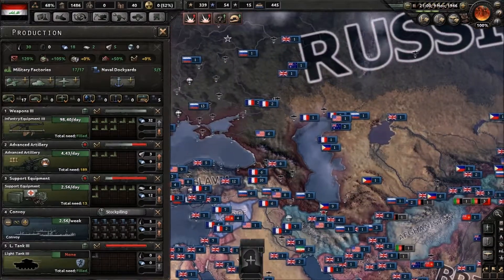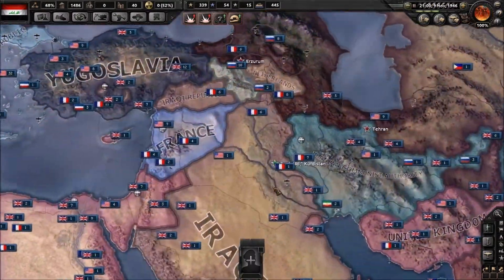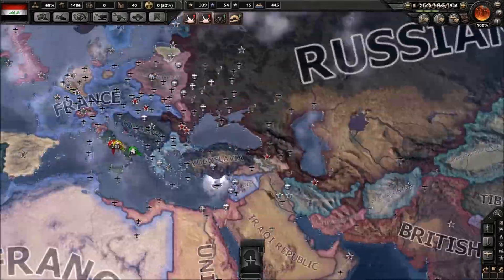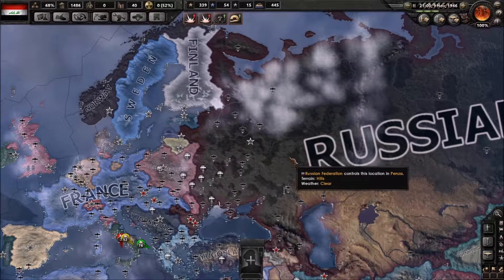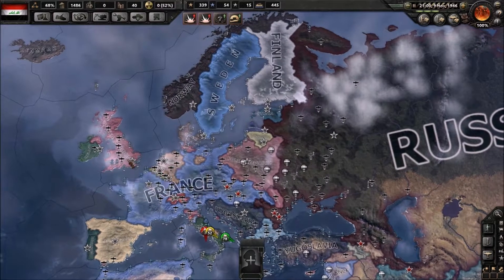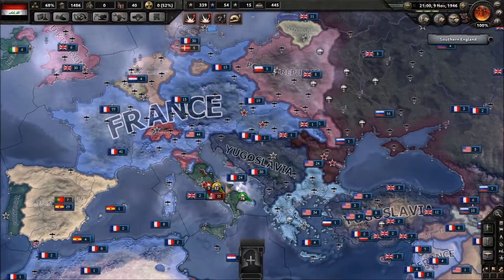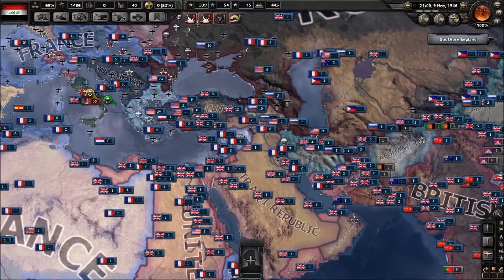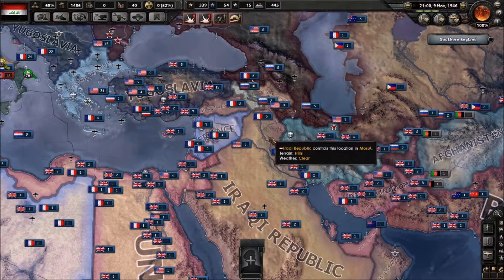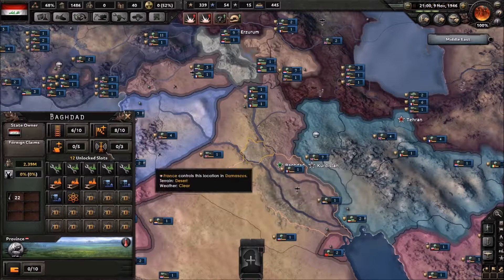I was looking around and said, if I had to pick a friend — because if we don't pick friends, we're going to get steamrolled — we had the option of communist Soviet Union. I could be democratic with the United Kingdom and the United States, or I could pick fascist and roll with Hitler and Mussolini. Considering the geography, I chose to make a communist Iraq.